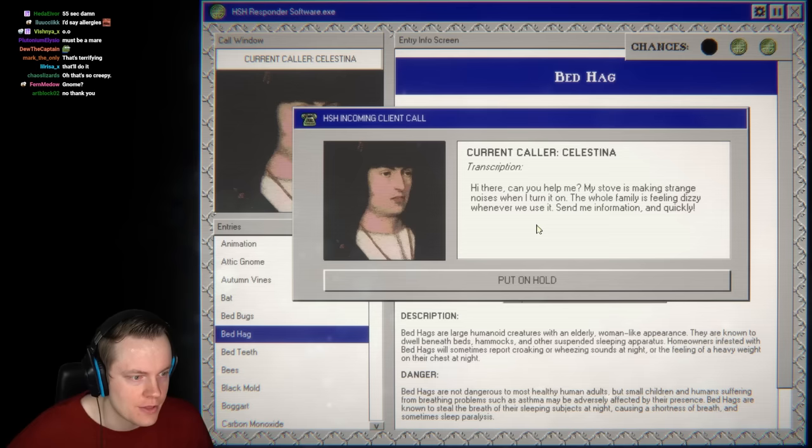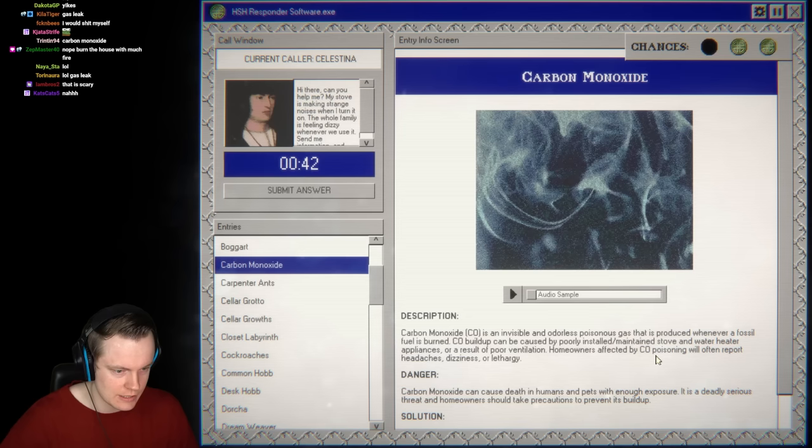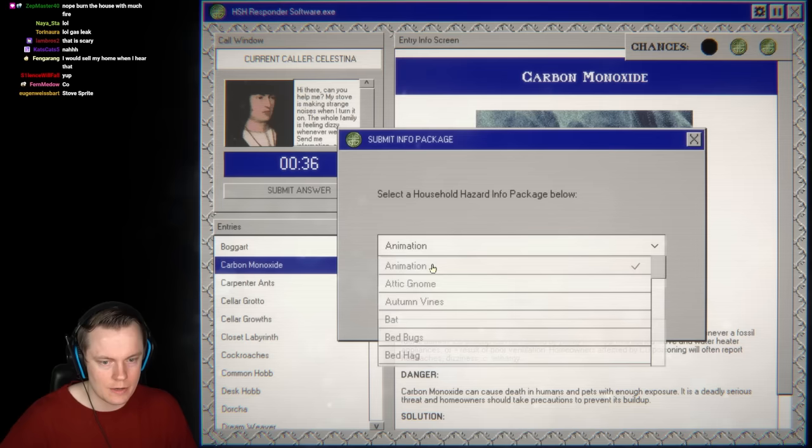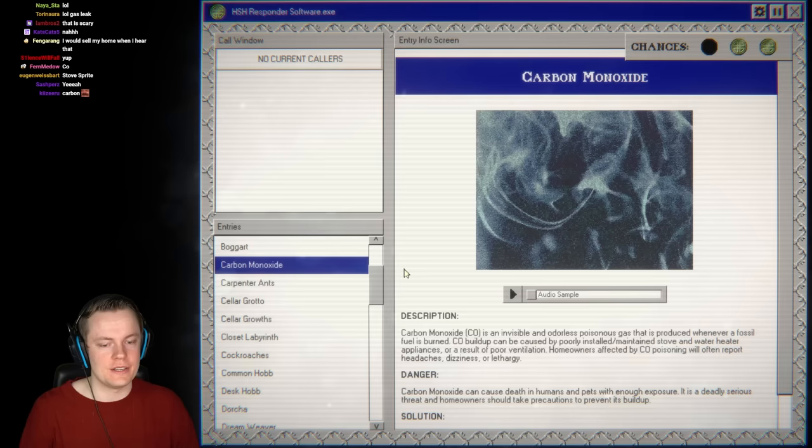Next call: stuff is making strange noises when turned on and the whole family is feeling dizzy. Carbon monoxide! Homeowners affected by CO poisoning often report headaches, dizziness, or lethargy. Carbon monoxide poisoning — I love that we went from crazy supernatural stuff to carbon monoxide.